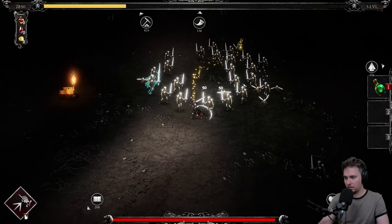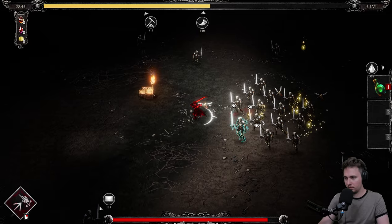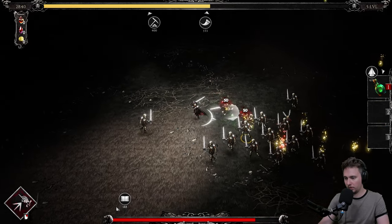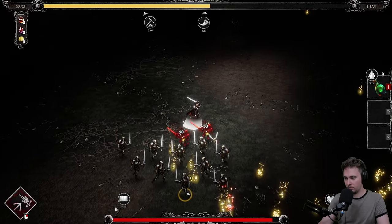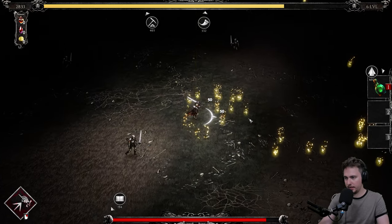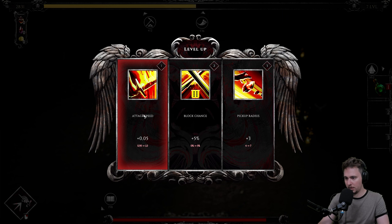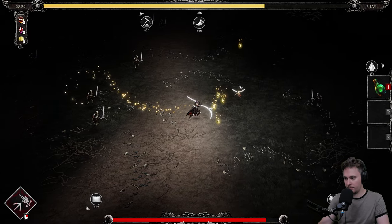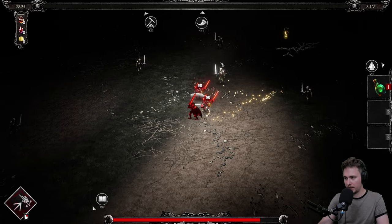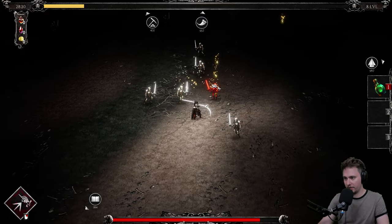Attack speed. Healing. I killed the big one — nice, now we're talking. Health, physical, speed. Attack speed or pick-up radius? No — speed. I can see there's no dodge button. Speed.